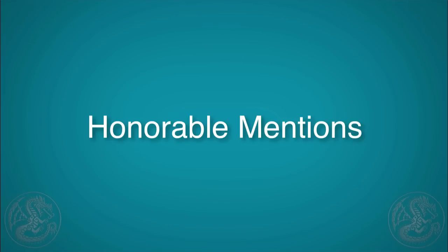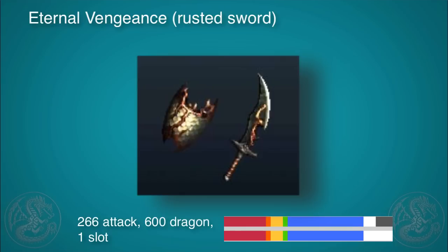And now two honorable mentions. The first one is the Internal Vengeance. This rusted sword is a real pain to make because of all the earth crystals and stuff that you need, but it's got low attack at 266 with 600 dragon — so you're going to want to use this with dragon attack plus three and really exploit that. This thing will just cut through dragons like you wouldn't believe.